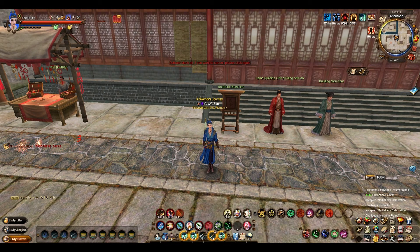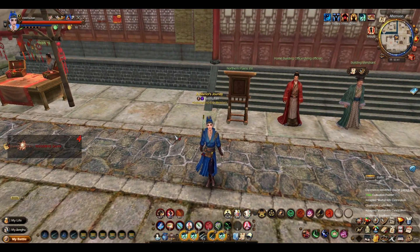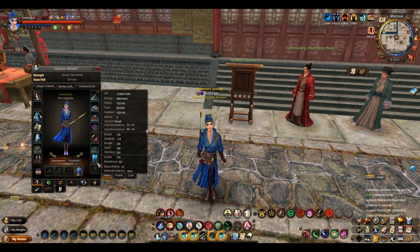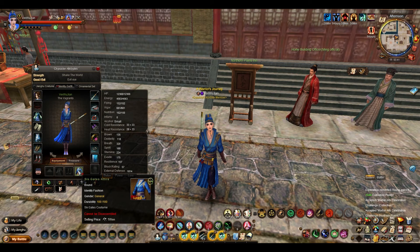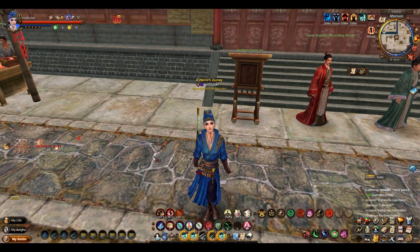Hey guys, Vex here and welcome back to Age of Wushu. Today we'll be looking at some of the new expansion stuff that came out recently — about a month ago. As you can see, I've got a new outfit. This is one of the new world outfits, the Six Gate Attire. I'm not a huge fan of it, but it looks cool — not really my style, but I'm wearing it because it's new.